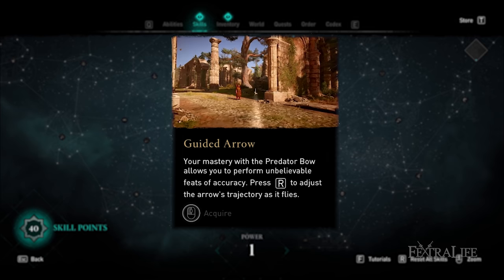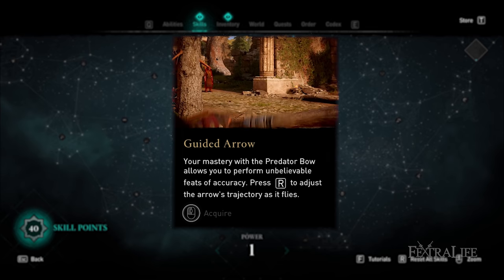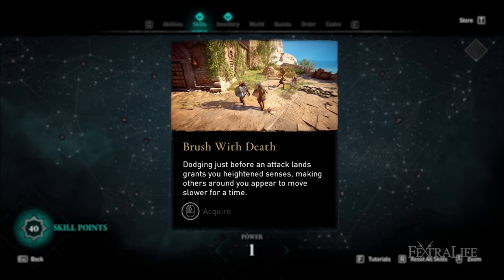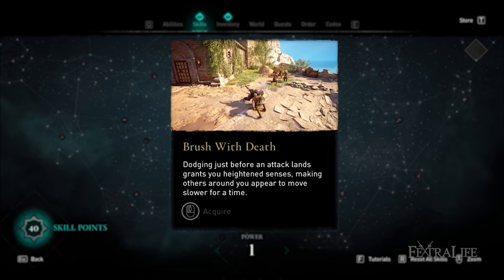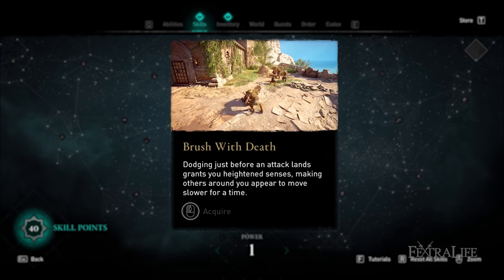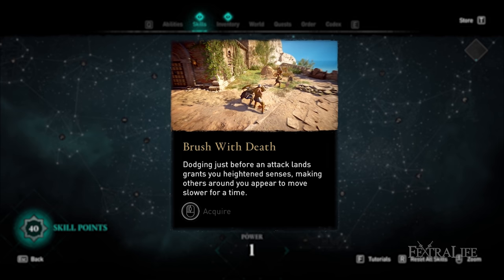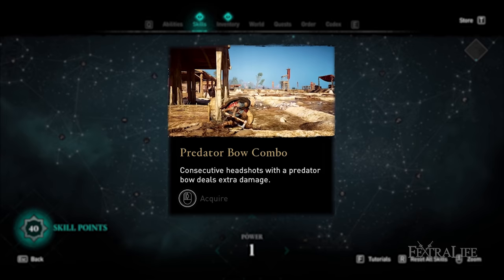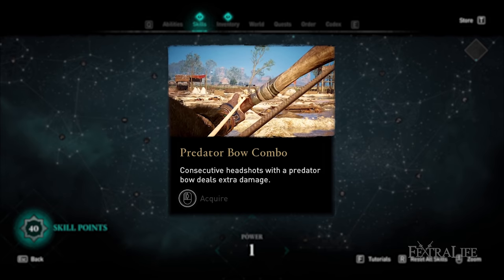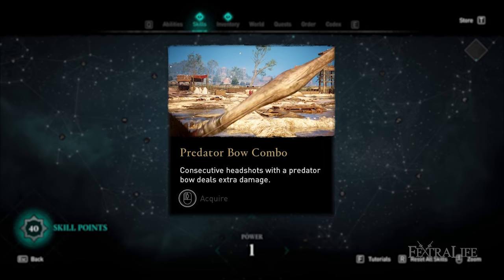Above Guided Arrow is Brush with Death, which slows time if you dodge just before being struck, allowing you to get hits on nearby enemies — a generally good pickup for any build to get some time-slowing in combat. To the left of that is Predator Bow Combo, which deals increased headshot damage with consecutive shots against a target — good for taking out hard-to-kill enemies if you need to shoot them several times and worth considering for bow builds.